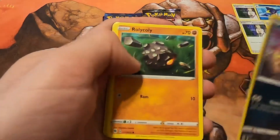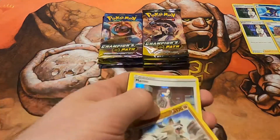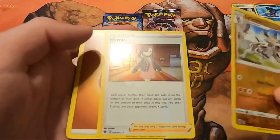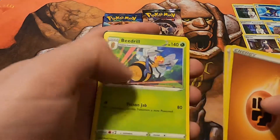We got Trubbish, Rolicole, Galarian Zizagun, Weedle, Purloin, a Lycanroc, and — oh — looks like Marnie's making an appearance! So, Professor's Research and Marnie. Energy, Pop, Deidre, Rotom Phone, and the Code.